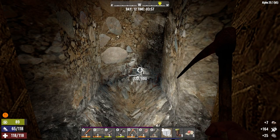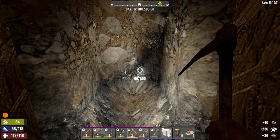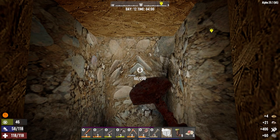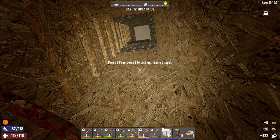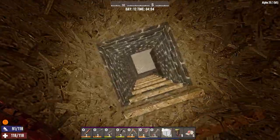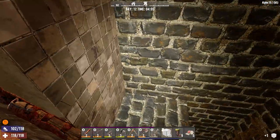Hey everybody, welcome back to the channel and another episode of my Concrete Jungle series. It's the morning of day 12. I'm just below our trailer and I decided to dig down in one corner because we need stone. I dug down a little bit and ran directly into nitrate and lead, which is awesome. So we've got stuff to be able to make gunpowder now.